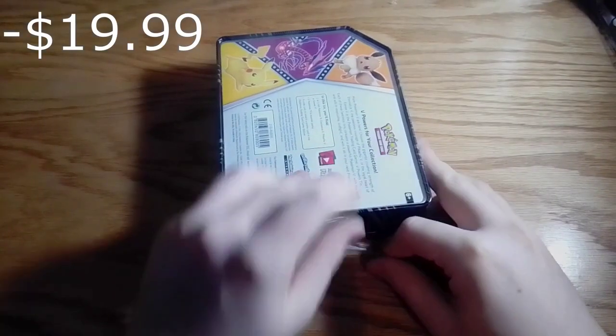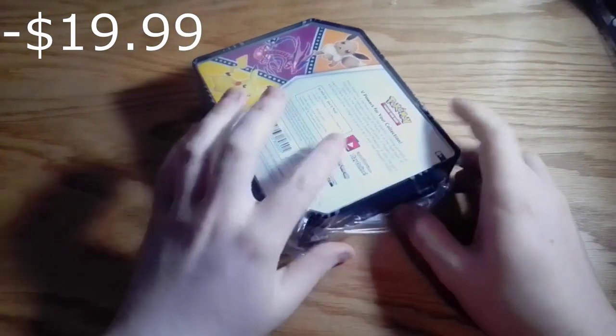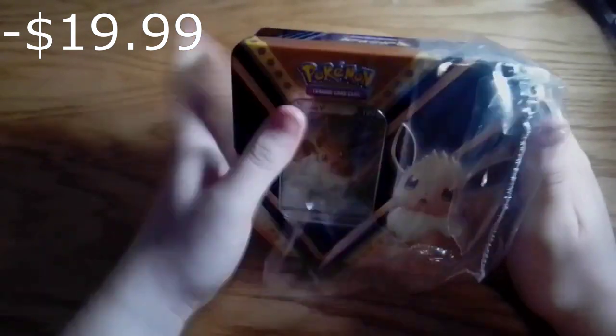So it comes with five packs. This is a 2020 pack, so it's an older pack. This was one of the first tins from Sword and Shield, so I expect only really Sword and Shield and maybe up to Darkness Ablaze when we get into this. Might have Rebel Clash, but we'll find out.